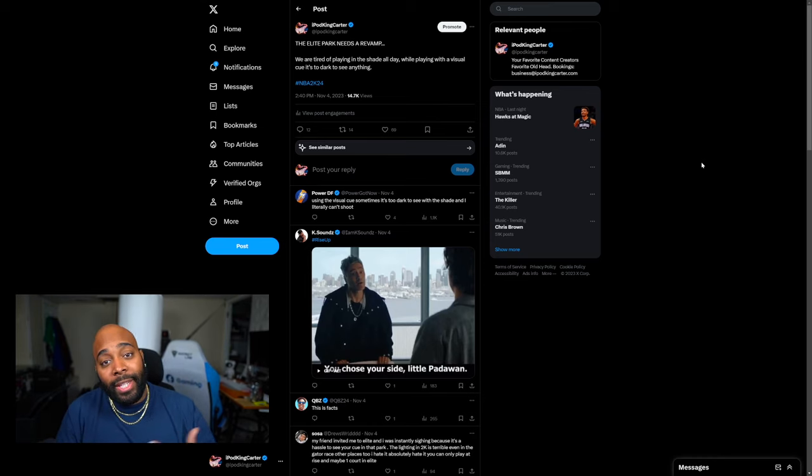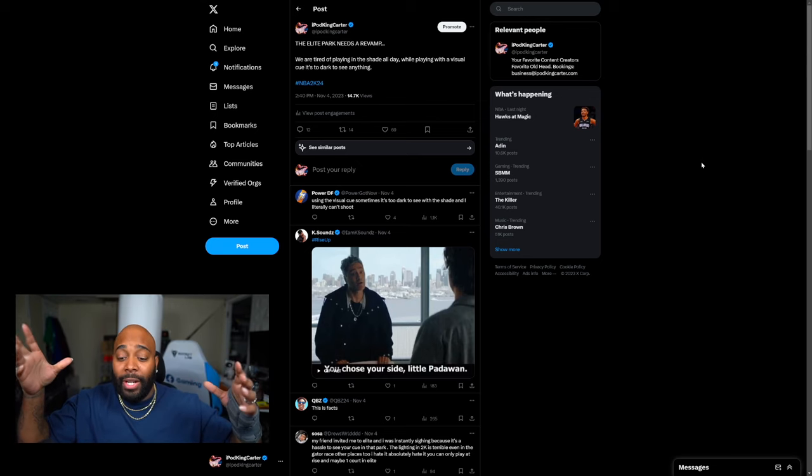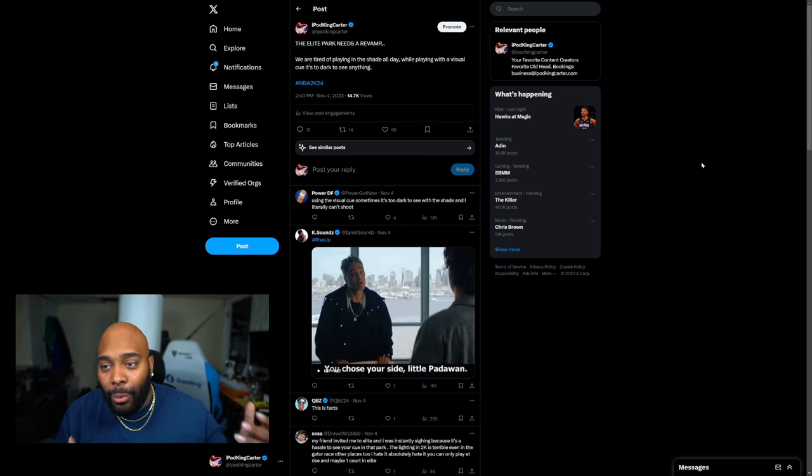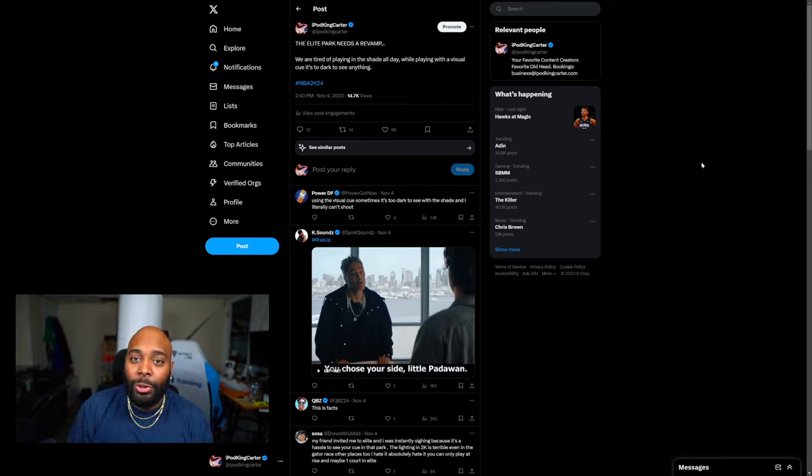So 2K actually got everything we wanted with 23, but now it seems we're right back to the same old problems. I remember playing at the Knight's Court in 22 thinking I can't see anything — 21 was even worse with skyscrapers blocking everything. When it comes down to it, 2K's lighting has no justice with shade present. Indoors — game arenas, Club 2K, the event center — the lighting is great, but they don't have a counterpart for half-enclosed spaces where courts are partially covered.